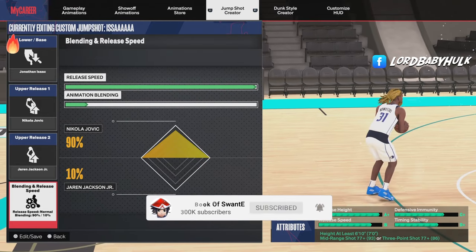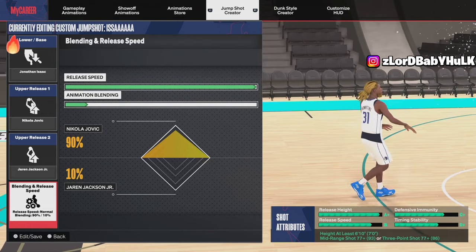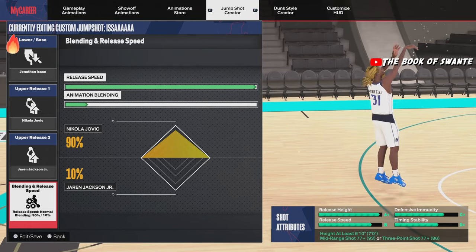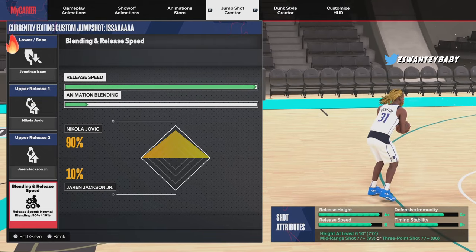We got Isaac — all you need is a 77 rating. You can even get it at 76 but you have to switch the releases. It's got a stupid high release height, and these bigger jump shots for some reason are way easier to shoot on a bigger build, so you could really be butter with it.